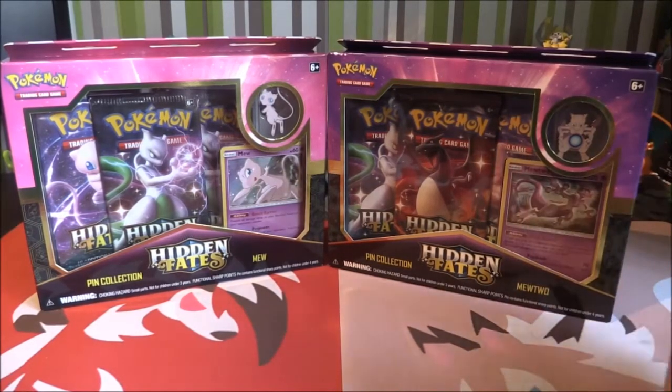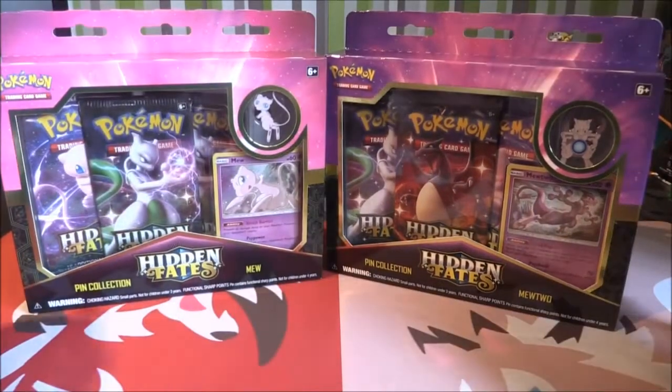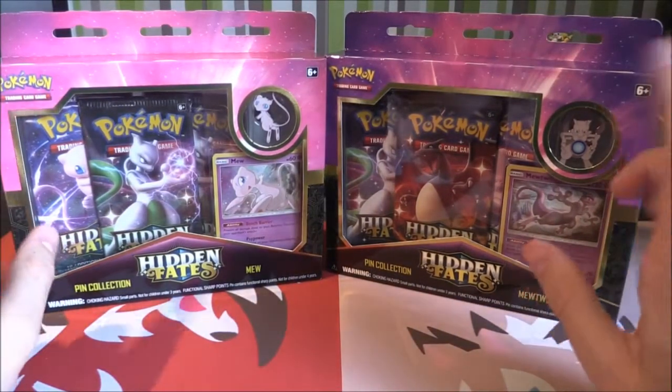We've also got some Full Art Trainers — quite a few of them, actually. Gold cards are mostly Stadiums, so we're getting a lot of Stadiums in this set, about four I think. It's an awesome set and you're pretty much going to get a pull every pack. There are some Trainers they've reprinted in here as well, so they're now just Rares rather than Holos, which makes them a little easier to find. Hidden Fates has started and we've got 12 packs in total to open.